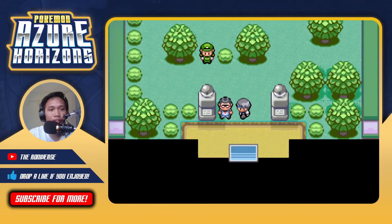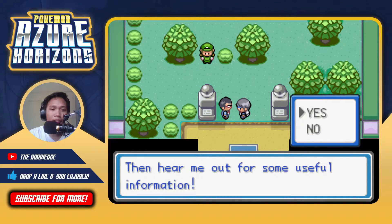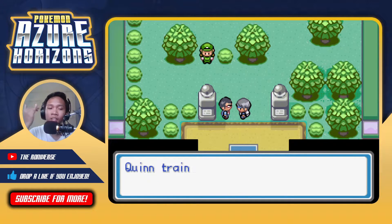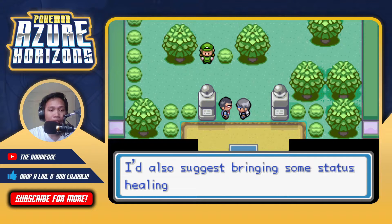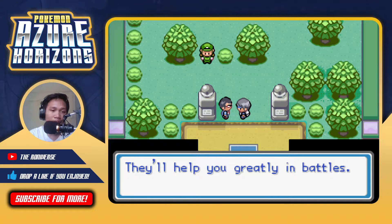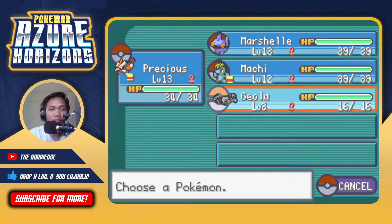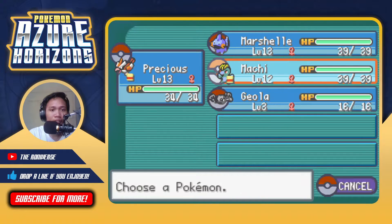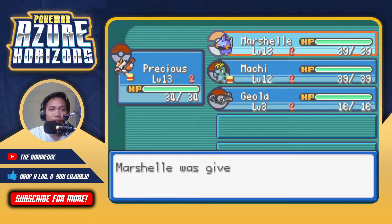We enter the grass gym and a fellow trainer gives us advice: Quinn chains bug types, and fire or rock attacks can easily take down your opponents. He also suggests bringing status healing items. This is actually useful because we should have trained Geola - that's fine though. We can actually use Marshall because her Water Gun won't be not very effective to bug types. Let's give her berry juice and go through with this.